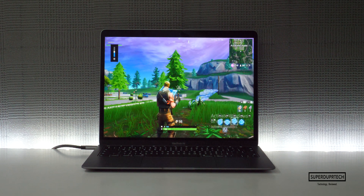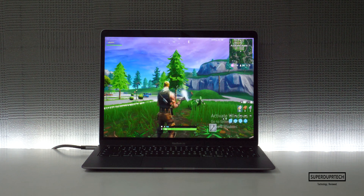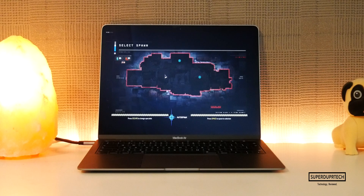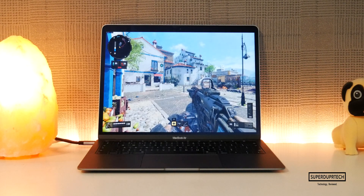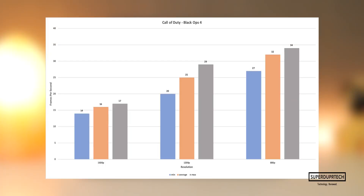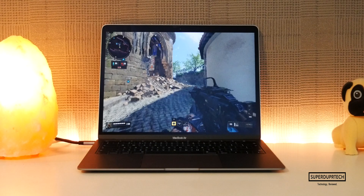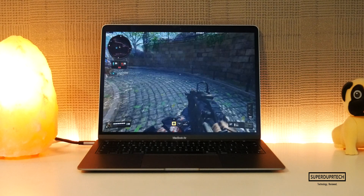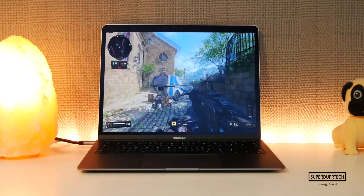I then lowered the resolution to 1280 by 800. At this resolution, all games apart from Firewatch, Mafia 3, and Battlefield 5 got very close to or surpassed an average of 20 fps — definitely a lot better, but still quite bad. The standout surprise was Call of Duty Black Ops 4, which clocked in an average fps above 30 frames per second at 1280 by 800. Black Ops 4 performed the best when looking at average fps across all three resolutions.